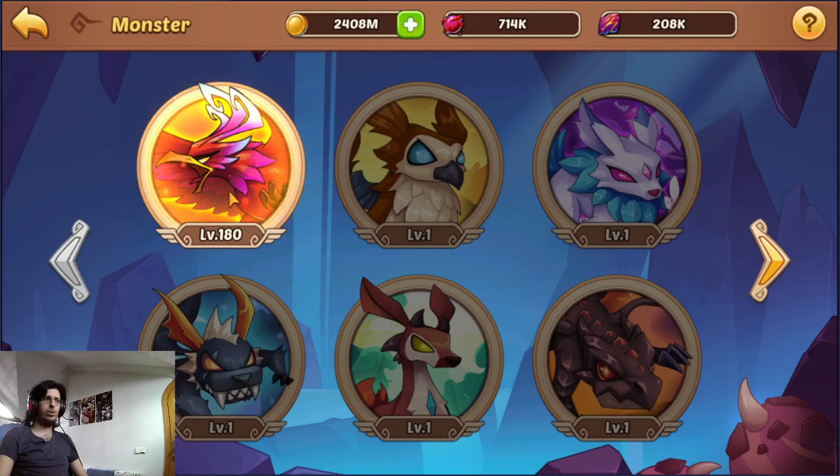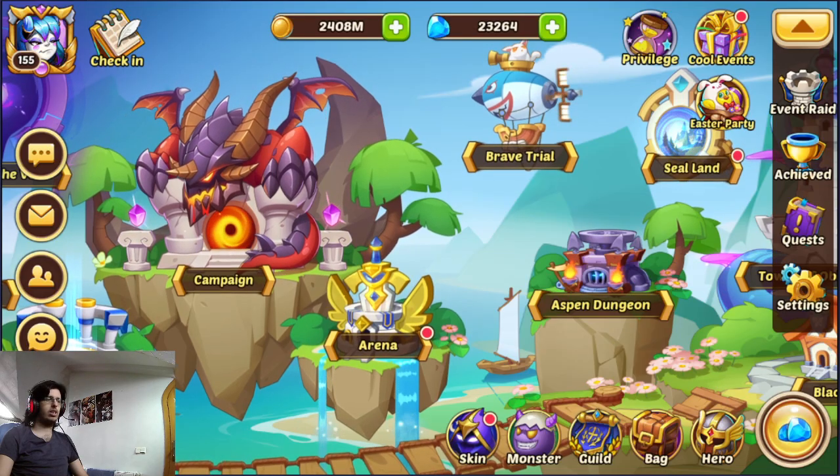Build your phoenix first. After maxing that out you might move on to deer or dragon — something like that. But as long as you get the phoenix as your first pet, you will be good to go.